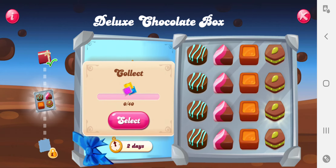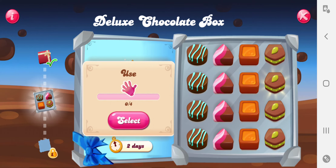Striped candies, wrapped candies, free switch, and purples. So that's it.